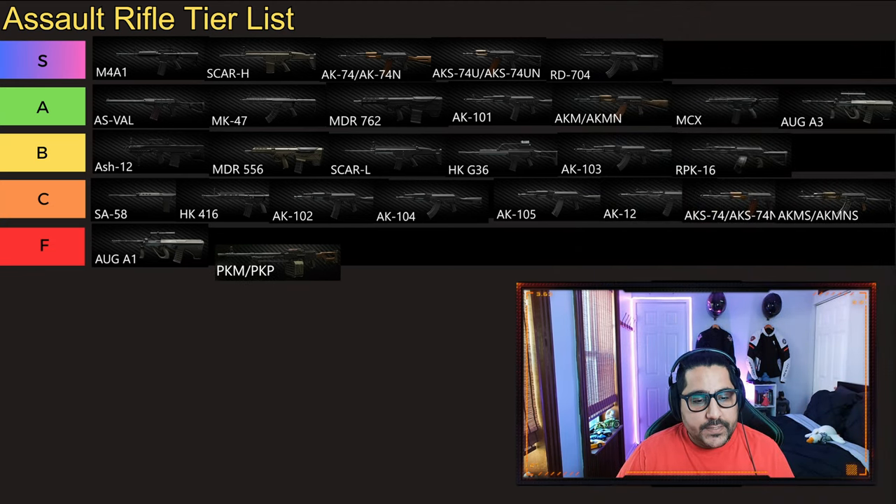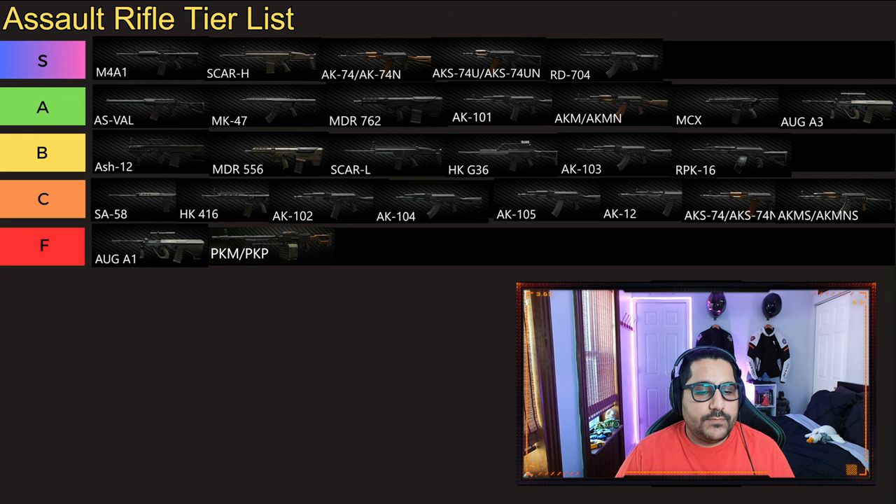Lastly, we have the PKM and PKP. That goes right to F tier for me. This gun is just not good. It's terrible for ergonomics, handling, everything. You don't need a 7.62x54R 100-round gun to suppress anybody in Escape from Tarkov — you need mobility, and this gun takes all of that away. Plus, you need to go to Streets, kill the scav boss, get the gun, and survive the raid to even use it. It's just too much hassle and not worth it.